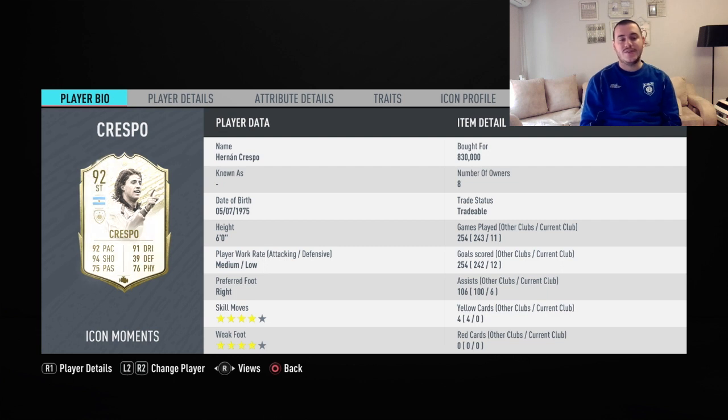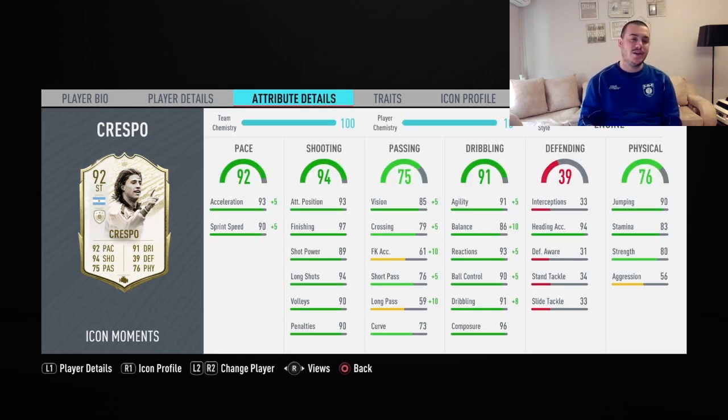Coming back to Crespo, I bought his moments card for 830k. He's got 4 star skill moves, 4 star weak foot, medium-low work rates which is almost perfect for a striker. He scored 12 goals for me in 11 games. He's 6 foot height — the perfect body type for a clinical, deadly striker you need in front of goal. His pace is incredible at 93, and I like his acceleration more than sprint speed.